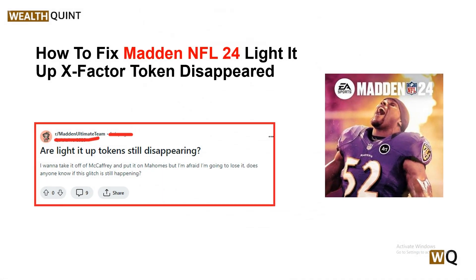Hello guys, welcome back to our YouTube channel. In today's video, we will guide you through the process of how to fix the Madden NFL 24 Light It Up X Factor token disappearing. In Madden NFL 24, this Light It Up X Factor token is an item that can significantly enhance a player's ability on the field. However, some players have encountered a frustrating issue where the token disappears.